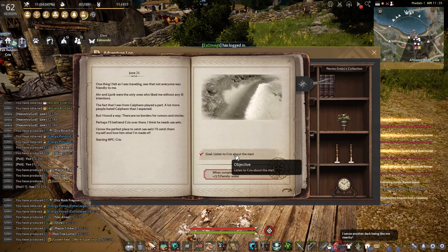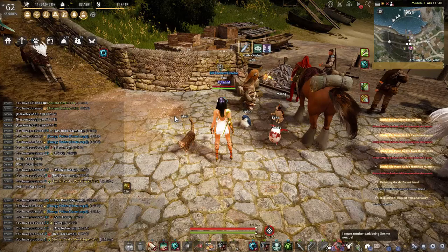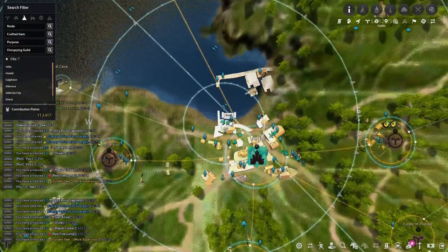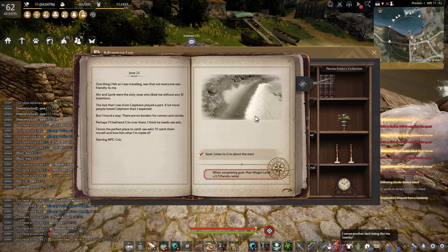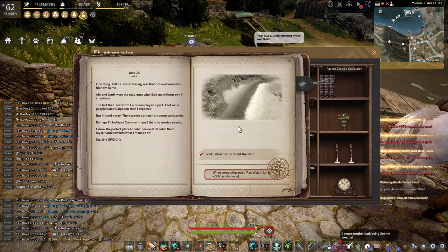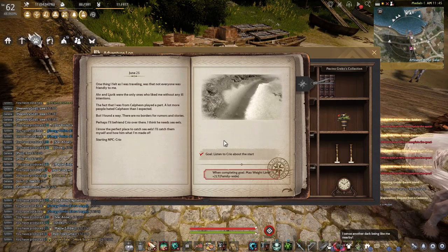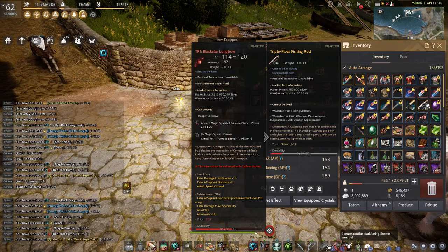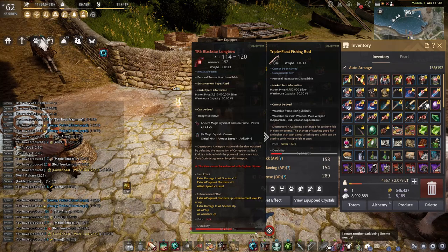First, for chapter 1 you need to listen to Krio, the fish vendor at Velia. His location is around near the storage keeper at Velia. You just take the quest and start the timer. You need to catch 3 Ceil in 10 minutes. This chapter is very RNG and the hard part is you need to finish it in 10 minutes.